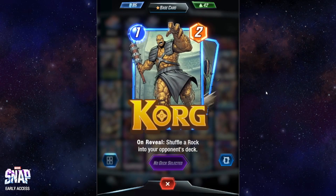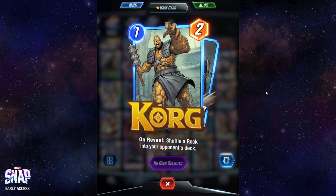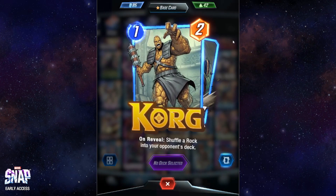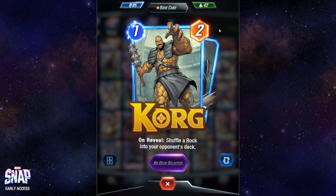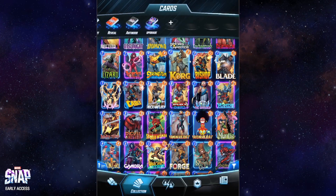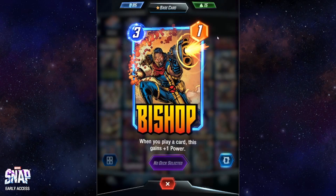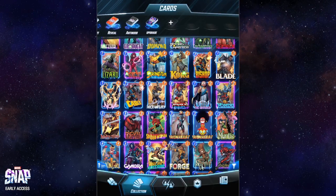Korg is another one-cost early game card that shuffles a Rock into your opponent's deck. Honestly there are better one-cost cards we've already seen. If you have nothing better, play Korg — I'd still definitely take Korg over Quicksilver.